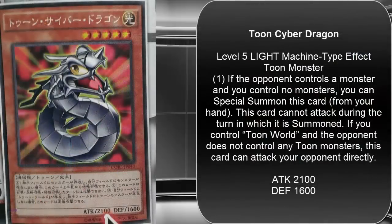Toon Cyber Dragon — that's kind of interesting, I didn't really think of that one ever becoming a toon. It is a Level 5 Light Machine-type Toon monster, 2100 attack and 1600 defense. Its effect: if the opponent controls a monster and you control no monsters, you can special summon this card from your hand. This card can attack during the turn it is summoned. If you control a Toon World and the opponent does not control any toon monsters, this card can attack your opponent directly. So basically it has the Cyber Dragon effect with a toon effect.